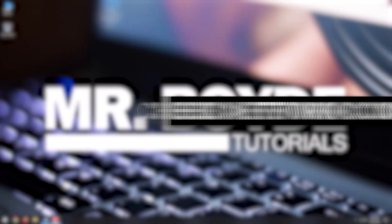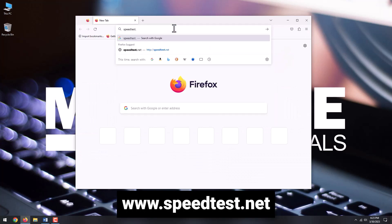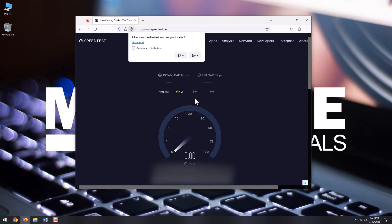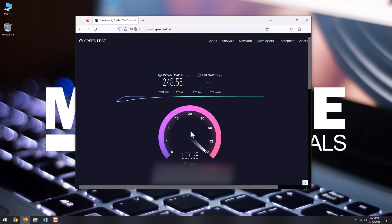The first thing you want to do is check your internet and Wi-Fi connection. A quick and easy way to check your internet connection is to use a free online tool. Open your browser and go to speedtest.net. Click Go and watch your download and upload speed. If the results are lower than expected, stay with me as I am going to show you some tricks.